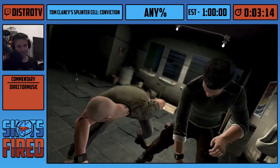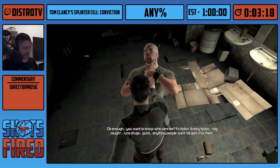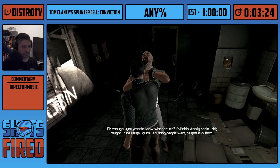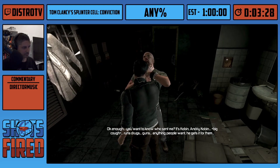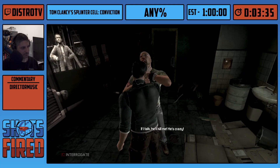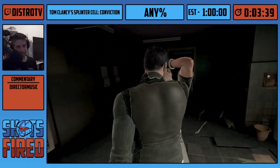Sam will interrogate this bad guy, Gramkos. There are different variations of the interrogation animation, and I'm not sure which exactly is the fastest, but it can save about a third of a second if you get the fastest one. This is the fastest — the one with the headbutt.